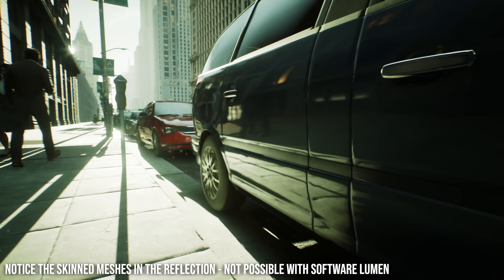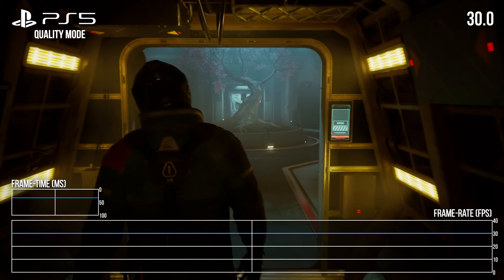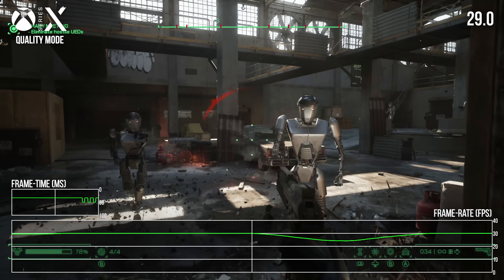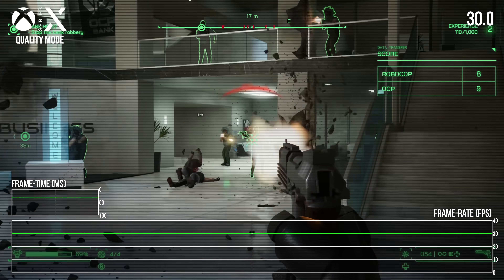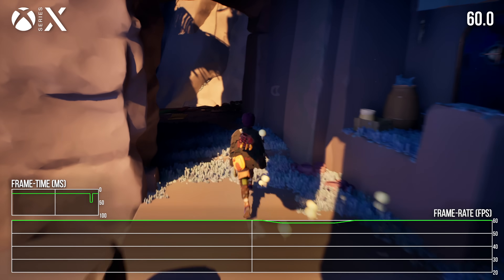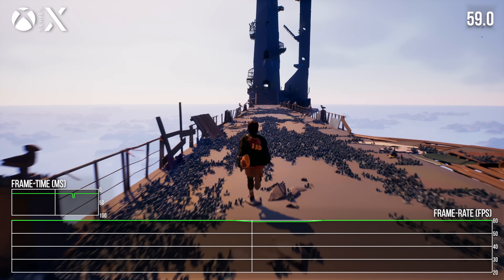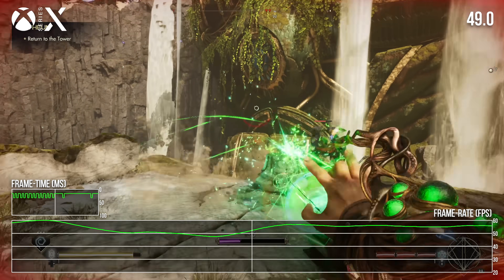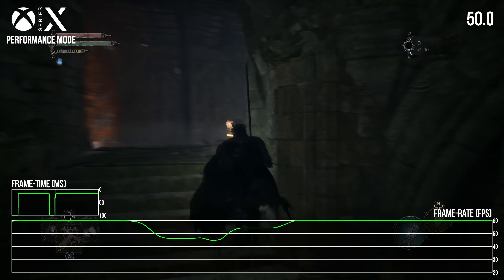Visual quality is only half the story — so what about performance? With the 30fps targeting games using UE5, framerates tend to be quite consistent. Robocop does throw up some drops in very intense action, but otherwise there aren't really any issues. At 60fps there's a bit of a spectrum. Jouzan is nearly perfect, with very occasional one-off drops that look like traversal stutters, but otherwise maintains a stable 60fps. On the flip side, you have a game like Immortals of Avium which is usually sub-60, or a game like Lords of the Fallen which suffers from profound stuttering issues.